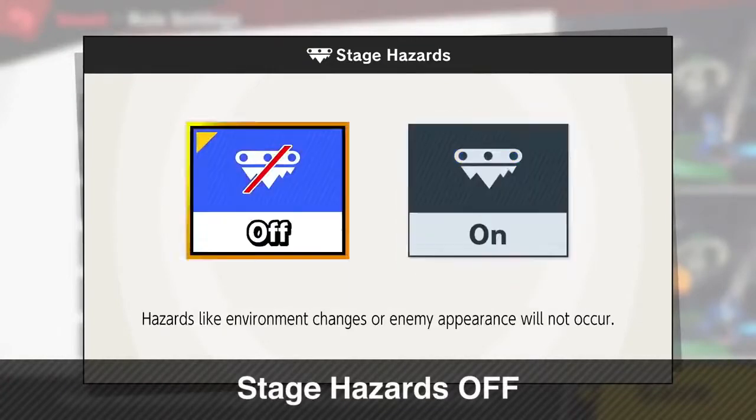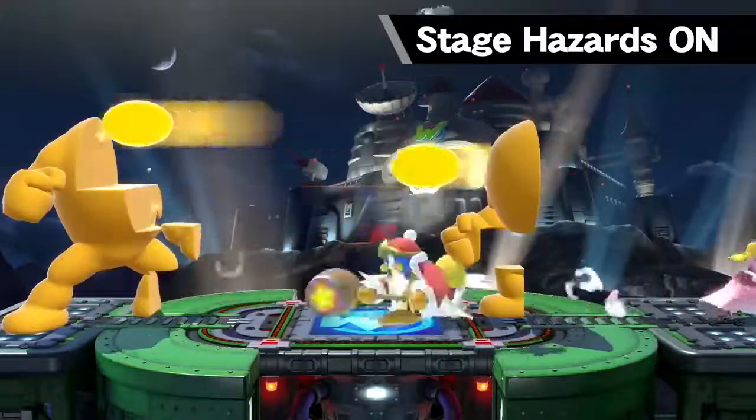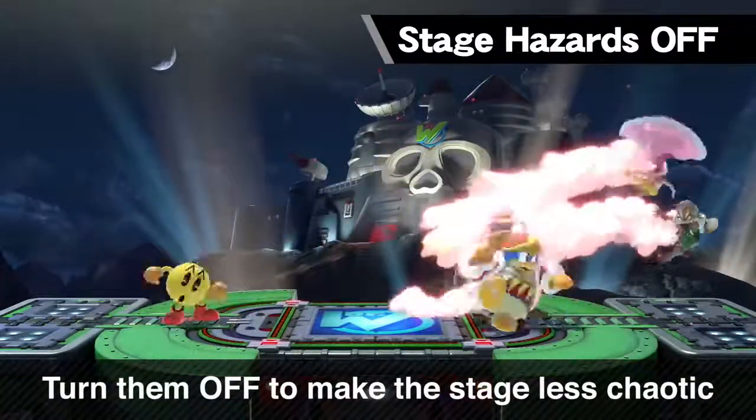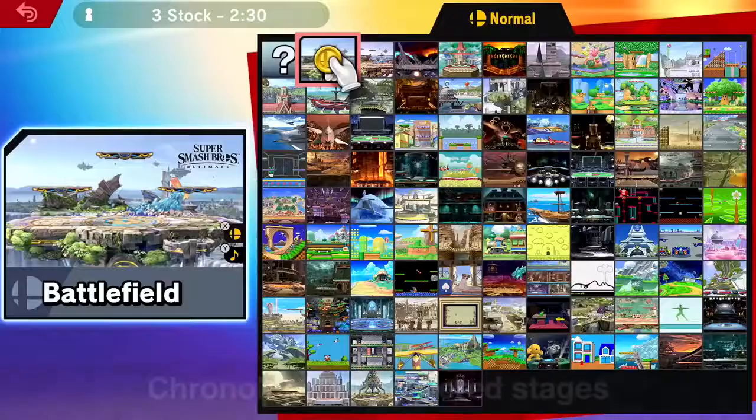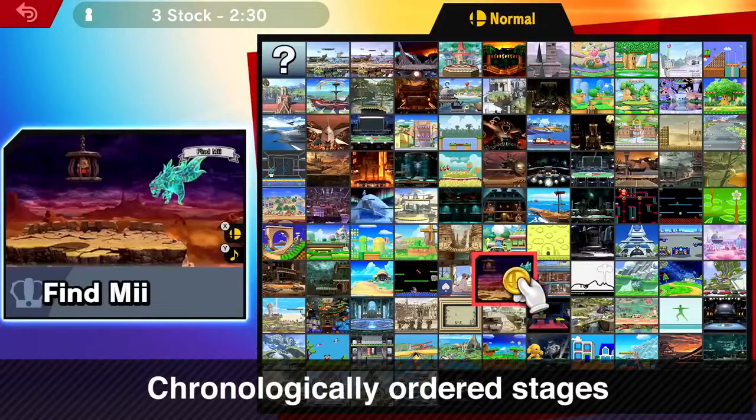Additionally, you have the option to turn off stage hazards. When you're looking for a change of pace and don't want to be interrupted by hazards, select this option for a less chaotic experience. Also, the order of the stages matches the order in which they were introduced in the series, just like the fighters.